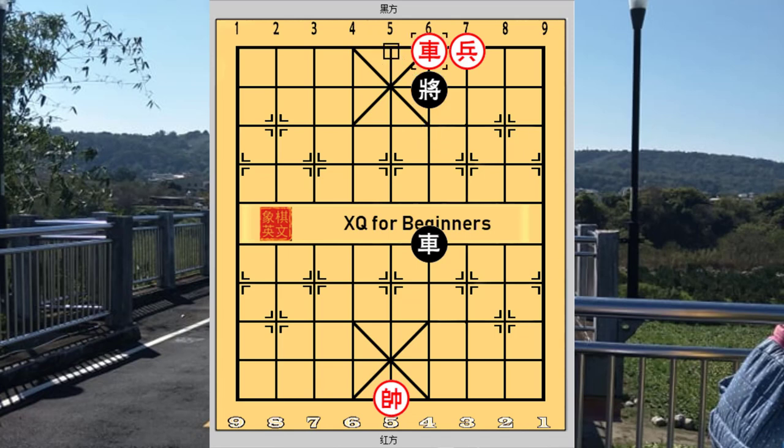Checkmate. In this endgame situation, it would be red one chariot one cannon versus black one chariot. The red chariot has commanded the central file and the black chariot cannot move away or red would checkmate with r5=4. But if the black chariot were to stay on this file, how can red chase the black chariot away so that a white face general checkmate would be possible?